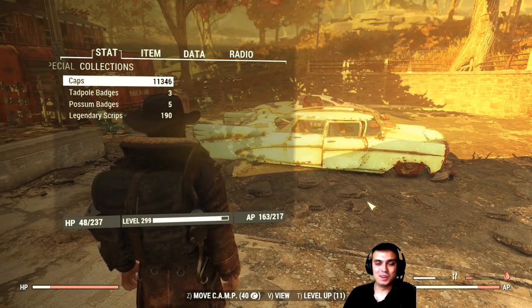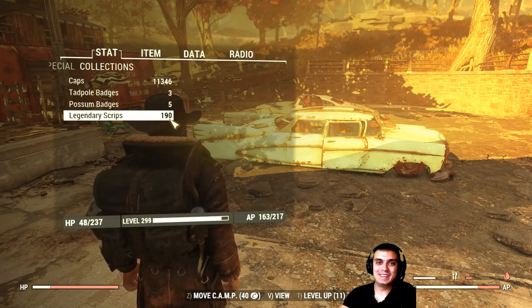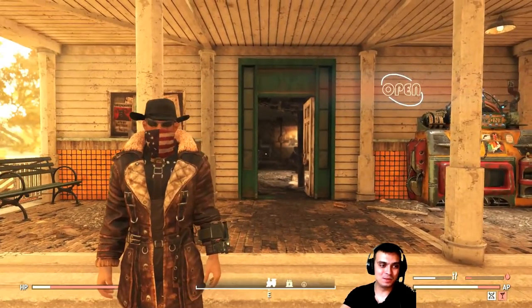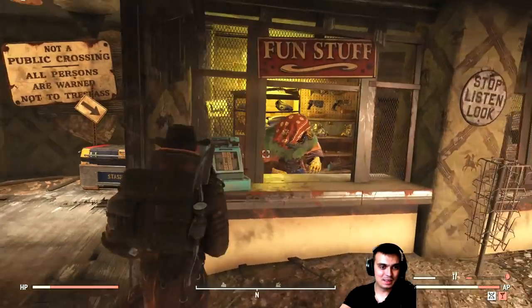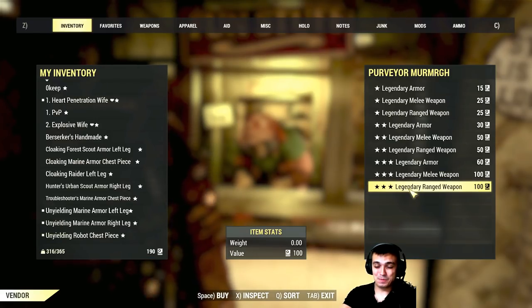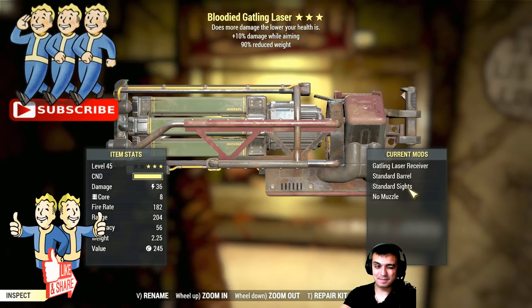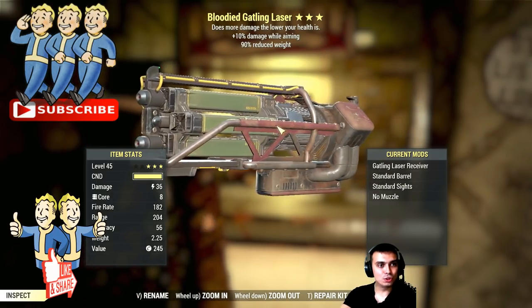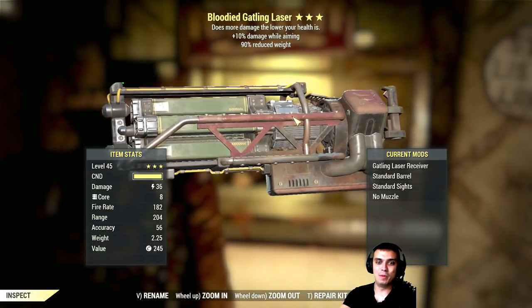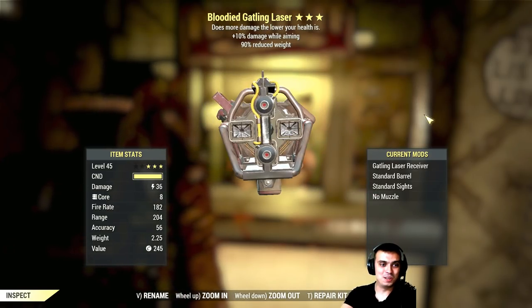Alright, so I got another 100 scripts, so we're going to buy one more legendary. I messed up and missed out on 10 scripts when I was scrapping — I hit the limit and didn't see the notification. So instead of two guns, I'm buying just one. Overall I'd say I was pretty lucky — please give me something nice. Bloodied Gatling Laser, 10% while aiming, reduced weight — oh man, this is definitely gonna sell well! Ladies and gentlemen, I officially announce that this episode is pure luck.